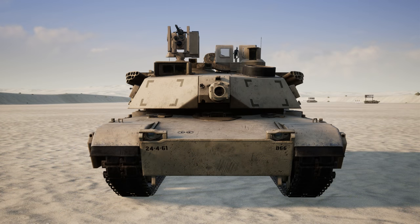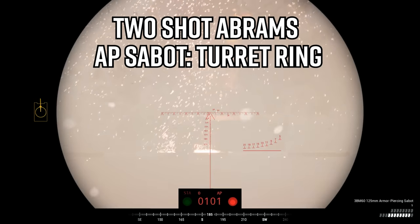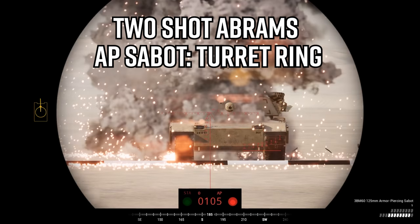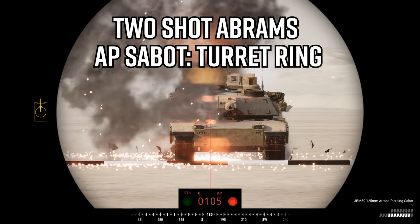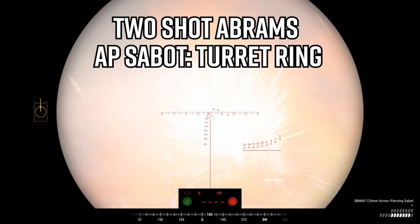Starting with the Abrams, the weakest part of the tank is a tiny rectangular space between the driver's hatch and the barrel. By hitting here, you will shoot straight through the turret ring, and your rounds will actually pin the entire tank and even take out the engine. This will do 50% damage to the tank, and a second shot in the exact same spot will finish it off.